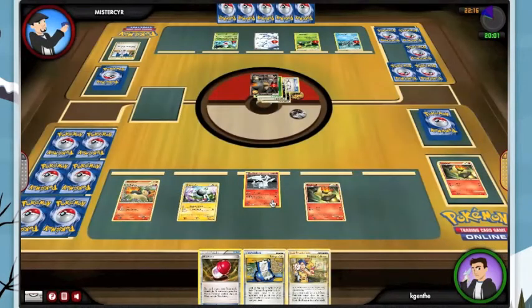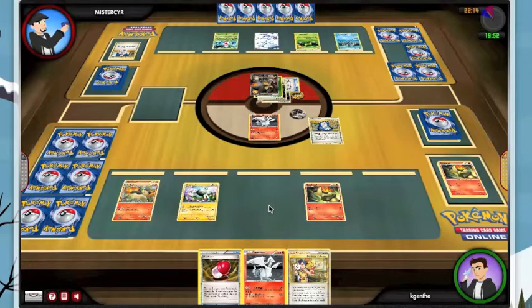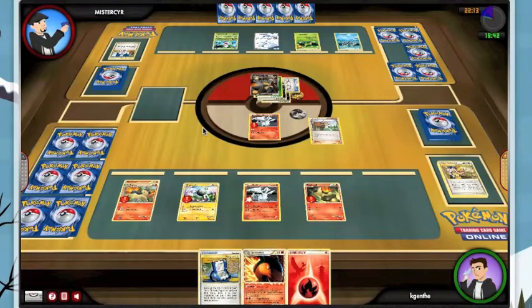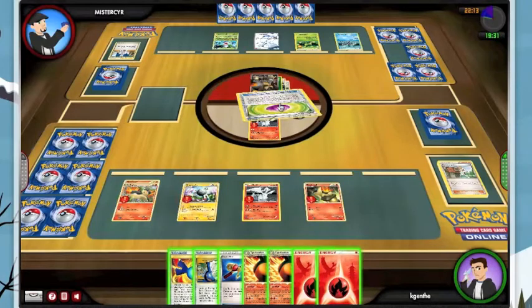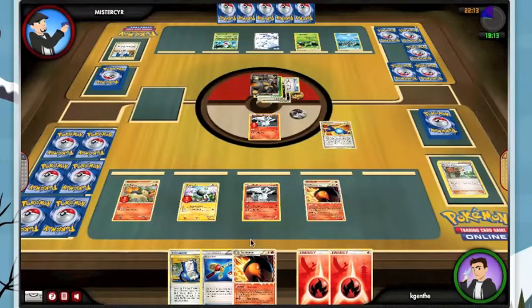So we're on turn 4. He's got a Terrakion fully set up, and I have three basics, a Stage 1, and no energy in play. But I do play Pokégear. I did swap out my Twins for Pokégear just to have more consistency. Twins was a dead card in my hand a lot. Look at this - turn 4, we're going to have two Typhlosion Primes, and it looks like we have a couple of energy in hand. We know we've got one Fire in the discard, which means I can't Blue Flare still, because I don't have enough Fire in the discard pile. So we're really off to a slow, clumsy start here.